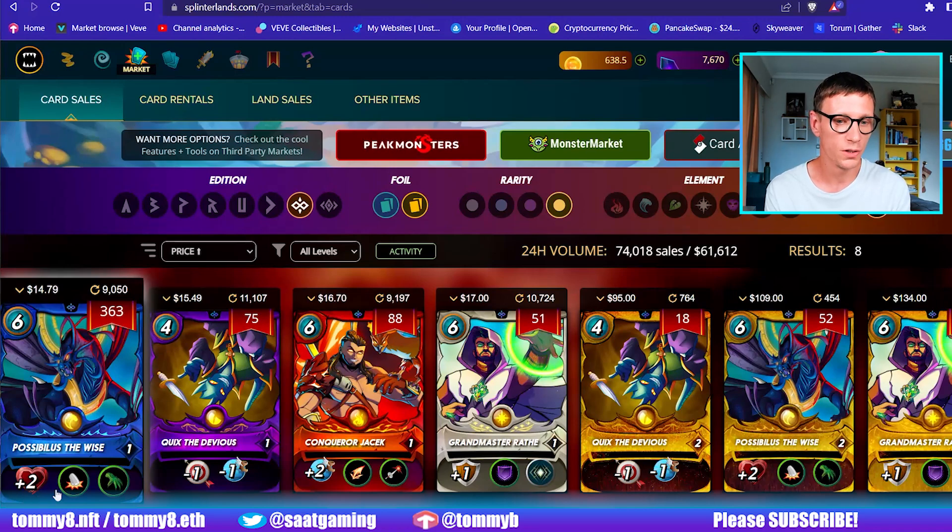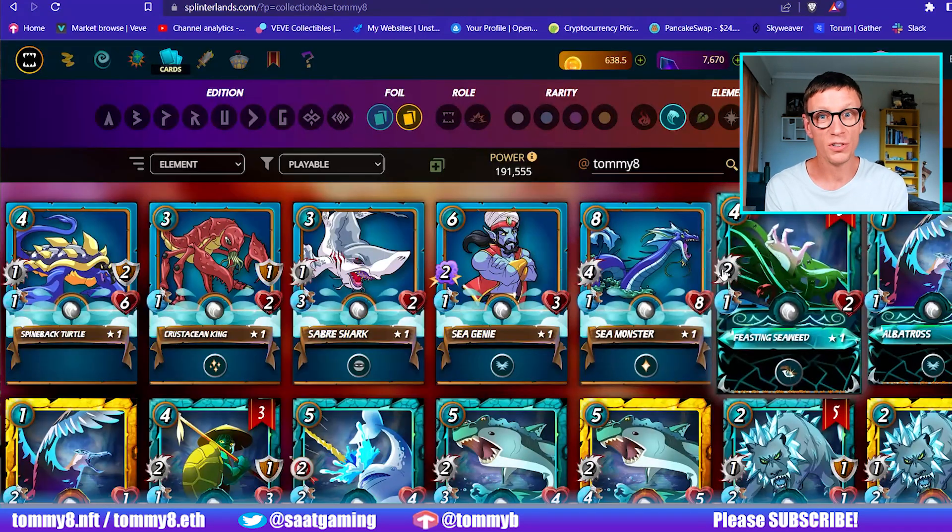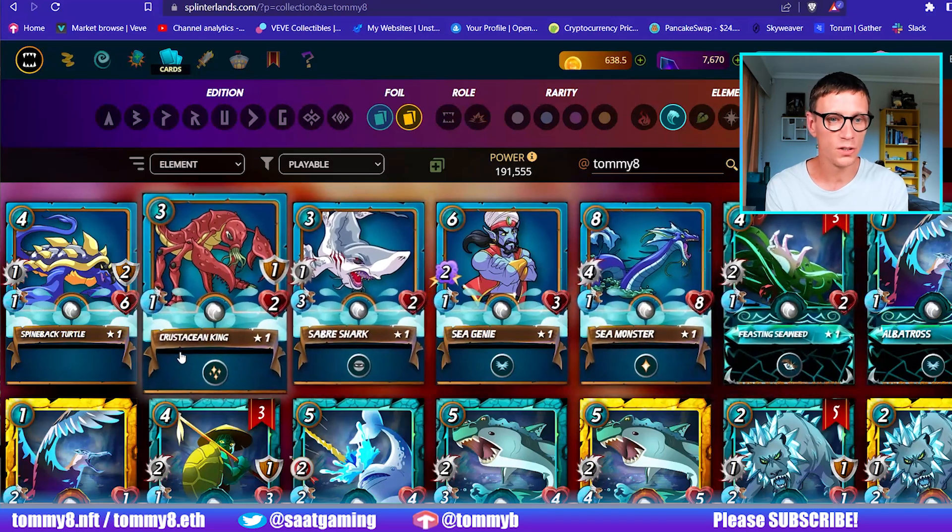He does give you two health which is good, Trample and the Reach abilities. Now the Trample and the Reach abilities are only good for melee attack monsters — they're no good for magic and range, so you're quite limited on what you can use it with. I did buy just a base copy of it yesterday and I've been using it for four to five hours to try and come up with some metas, and to be honest it's not really that great of a card. But I'm going to show you my cards that I've been using and there are some standout performers.